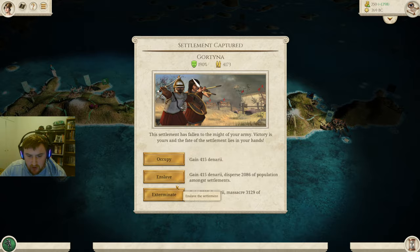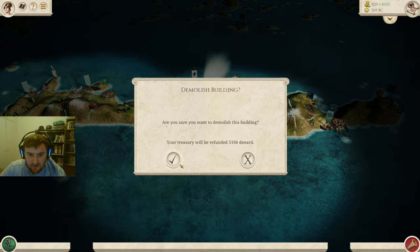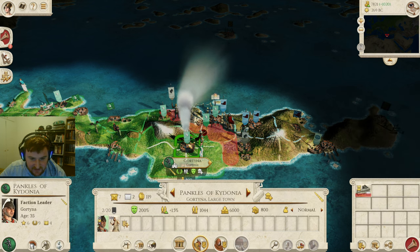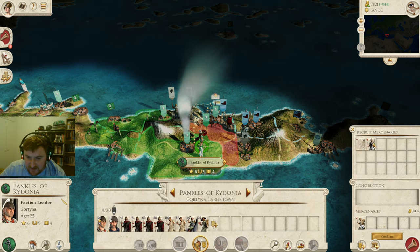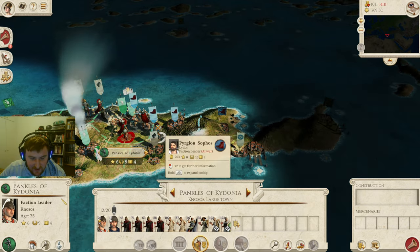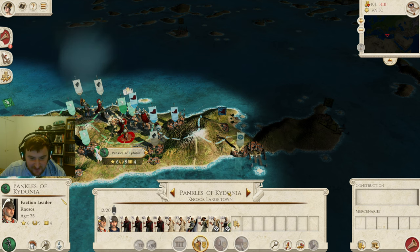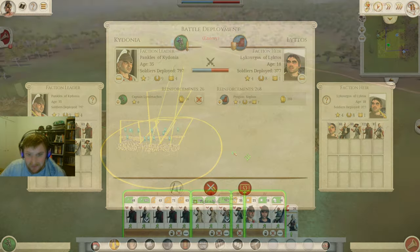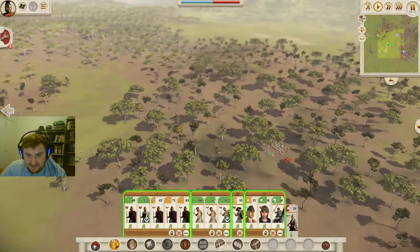I think we'll also exterminate in Gortina. We're going to take this money because there are some mercenaries now available here — absolutely glorious. We're going to take some slingers. The Akontistai should have enough movement. Let's get those mercenaries, and I think we'll go here and attack this army which should bring them in, then siege down Lyktos over here — no problem whatsoever. Glorious.